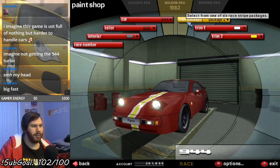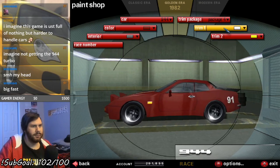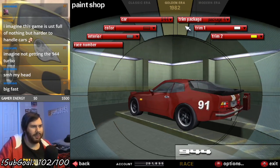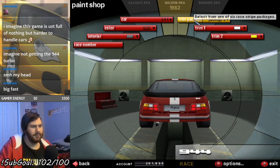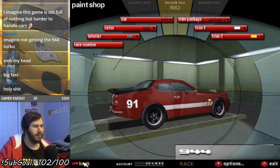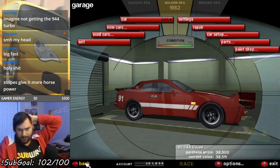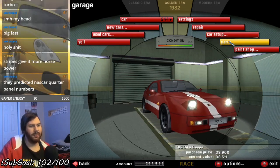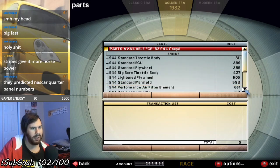Let's put some stripes on this thing, why not? I like how the number goes on the rear panel. Sure, that'll work — that looks good to me. Stripes give it more power. Speaking of more power, let's see what we got here in the parts catalog.